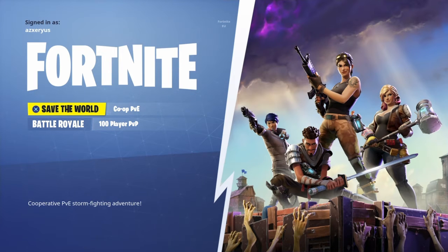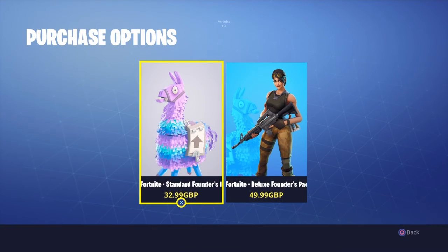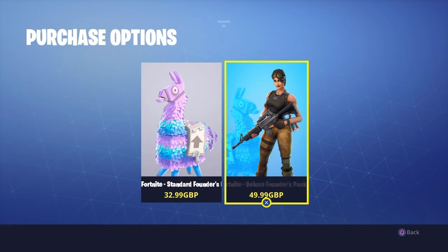Now let's talk about the features of both games, starting with Save the World. With Save the World there are two different versions: a standard version which is £33 in British currency, and a Deluxe version which is £50. So this part of the game costs money. You can go offline and online, you can play with your friends, and it's also got a free play mode where you can do what you want. All around, it's pretty fun.